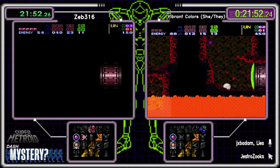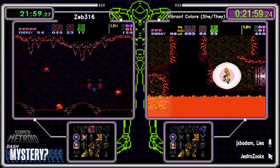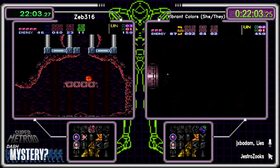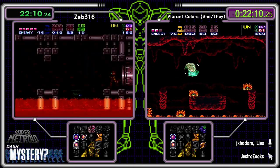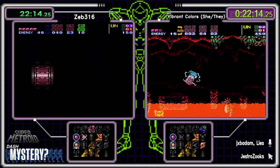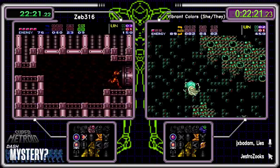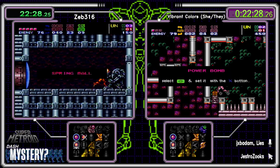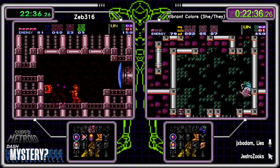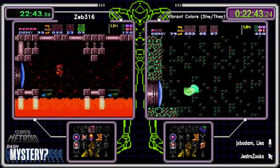Colors had it — you could even come down here, get the enemies killed, pick up Screw Attack, pop back up on the platform and crystal flash. Crystal flash successful this time. I didn't see what was in Crumble Tower — Zeb didn't pick it up so it had to be ammo. Zeb has five E-tanks now — pretty comfortable. And it's Spring Ball. That's a major, which means Colors is going to find one major over here at Ice.